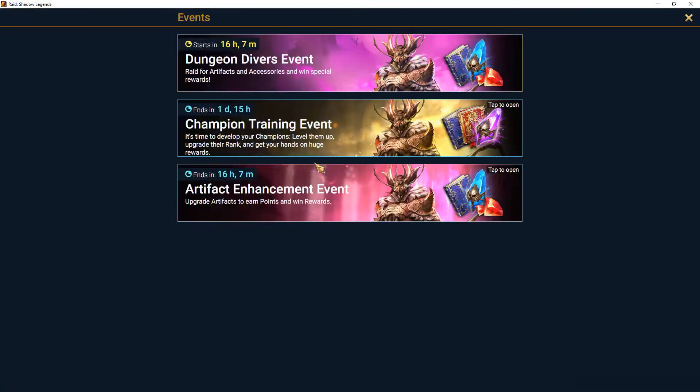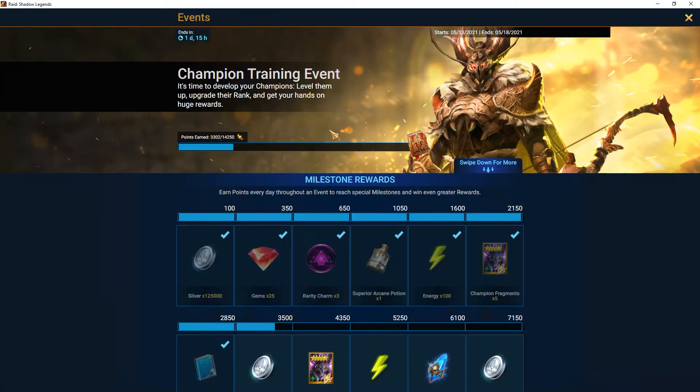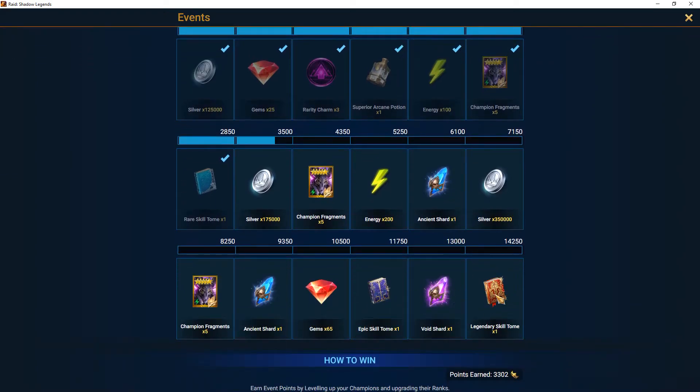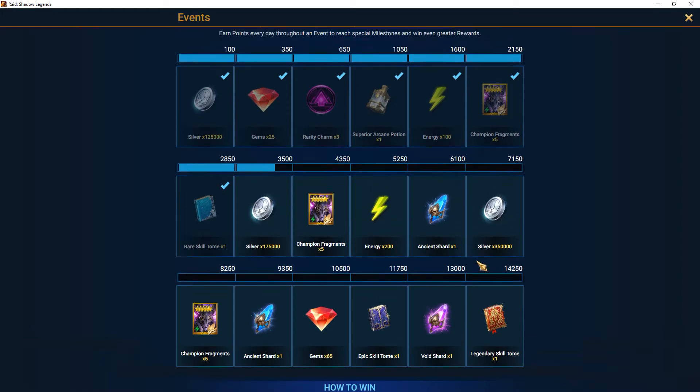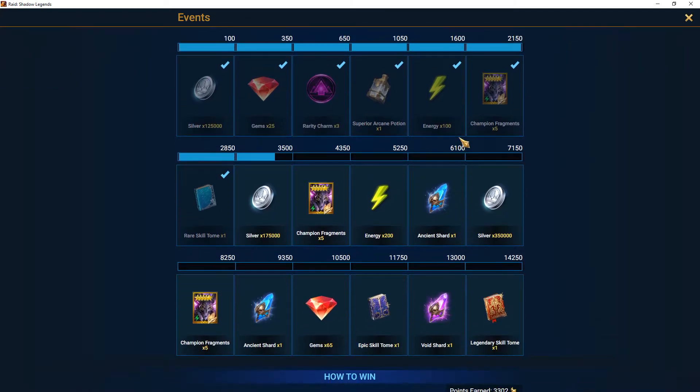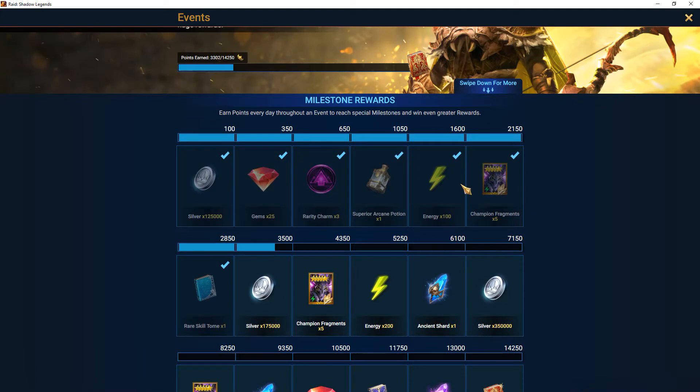It doesn't really matter, but let's say you just want to get some books, or as you can see right here, there's the chance to get some good legendary tome and a void shard. Void shards are really good because you're going to need a lot of them to get those void legendary champions, which I still have not done — 181 on my main account and I still have not opened one up in 18 months. Makes you want to spend money, doesn't it?